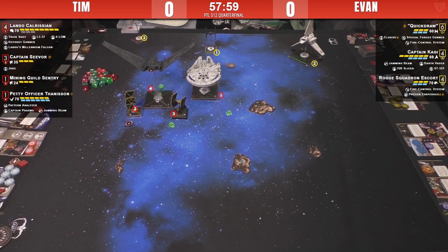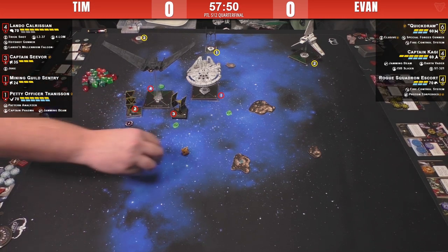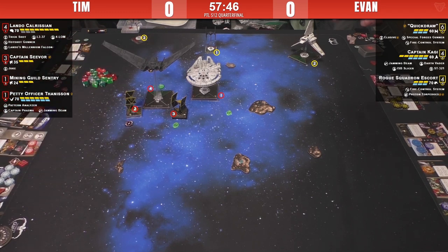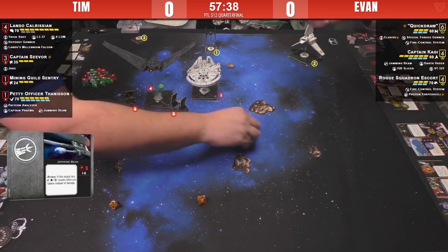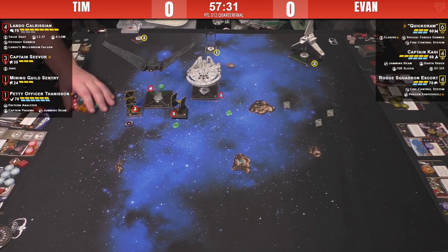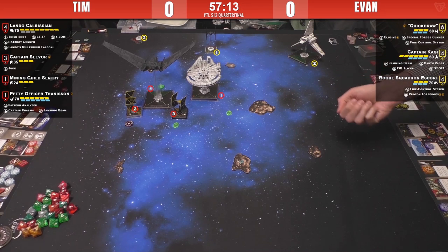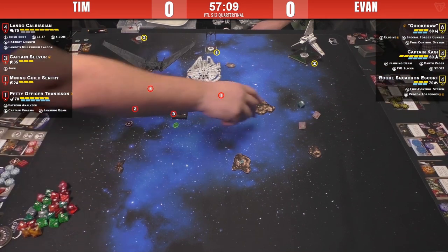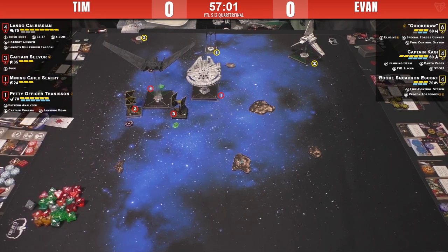Thanison attacks Quickdraw with the jamming beam. Two hits. Evan is making a decision — if he loses a shield here he can shoot back, but without modification. It looks like a counterattack at Lando's Falcon. Lando's Falcon spends the focus, takes another damage. Taking that trade, especially losing only one shield on that attack, gets the free counterattack back. Lando is now front and center of Evan's entire team. The E-Wing will swing around next turn, maybe switching its target lock to Lando's Falcon. If you burn that thing down quickly, suddenly you've got an Upsilon with no support.